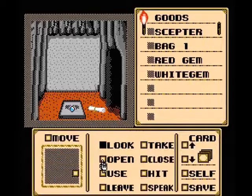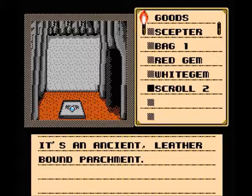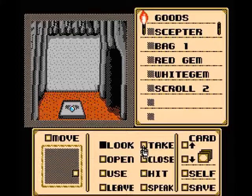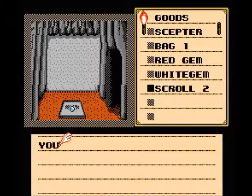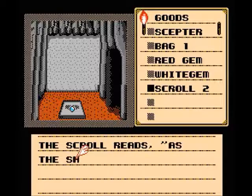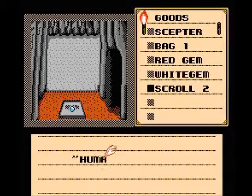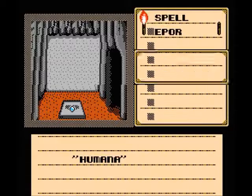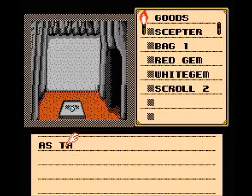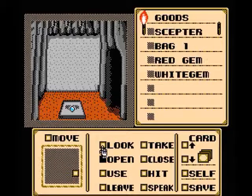It's an ancient leather-bound parchment, so let's take it. Scroll 2 is in hand. We have to open it — Scroll 2 is open. The scroll reads: 'As the shadow of the wind, thou shalt be.' Humana. You've learned one magic spell — as the spell was chanted, the scroll quickly vanished. We have remembered the spell.